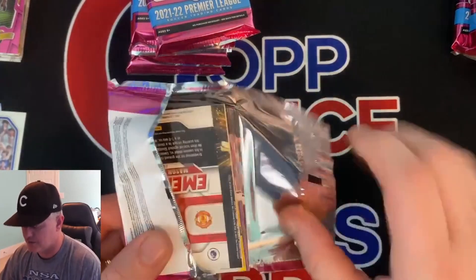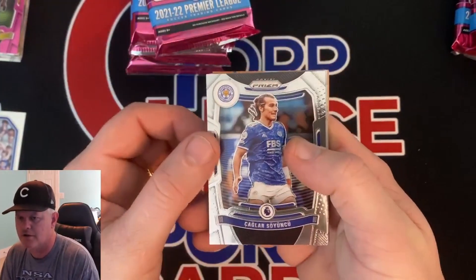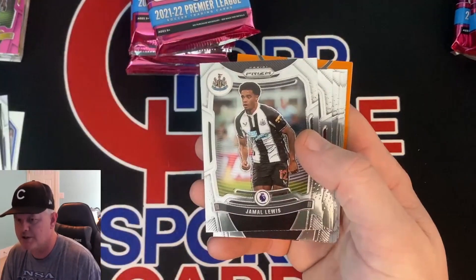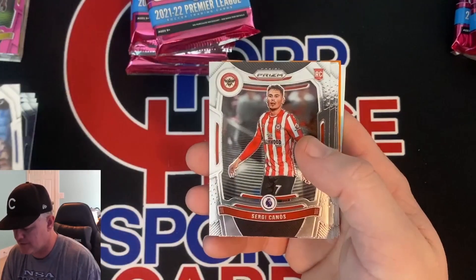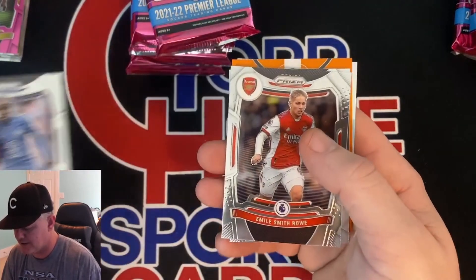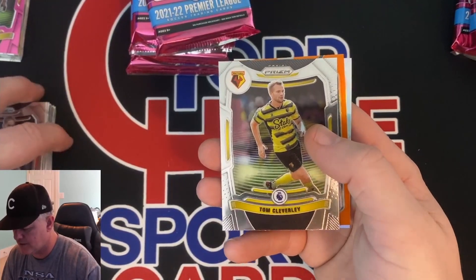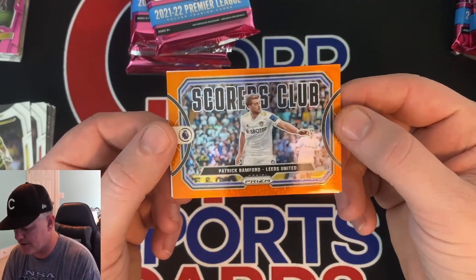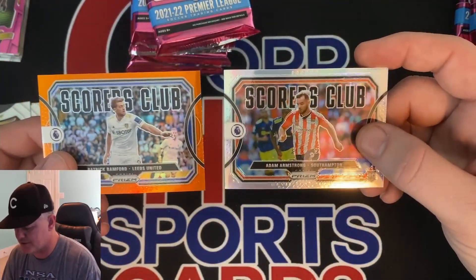Next pack. I do like the market on soccer though — I've had cards sell and ship overseas on eBay. Wood. Lewis. Jazzy. Webster. Kenos rookie. Mitchell. Conte. Rowe. Cleverly. And we have a Scorers Club orange — Patrick Sanford, Leeds United. And we have another silver prism — Scorers Club. Adam Armstrong, Southampton.